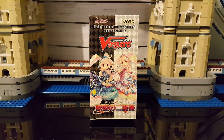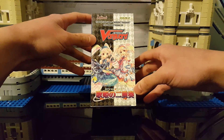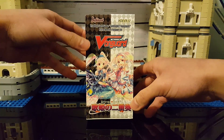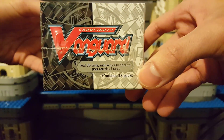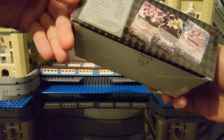Hey, what is up guys! Today we are going to be doing an unboxing of the Extra Booster Volume 10, the Divas Duet. I'm pretty excited about this because I've actually never opened a Vanguard booster box before, or any kind of booster set. This contains 15 packs, and each pack contains five cards.